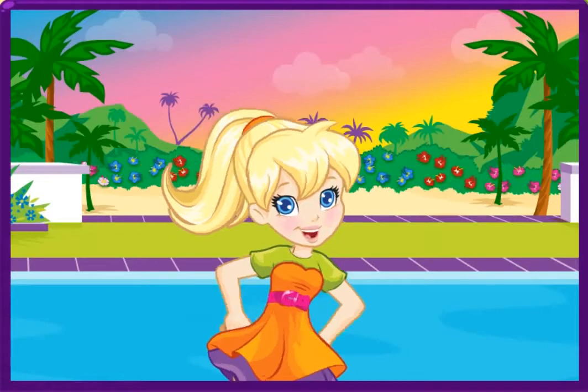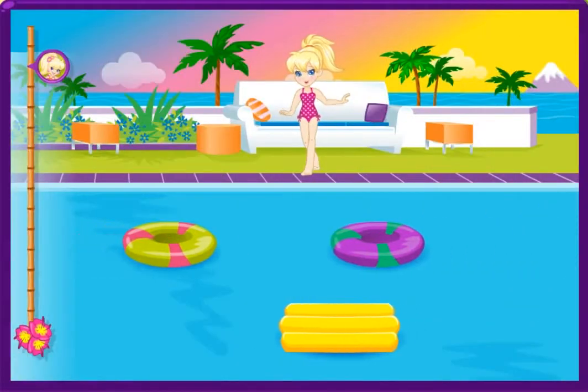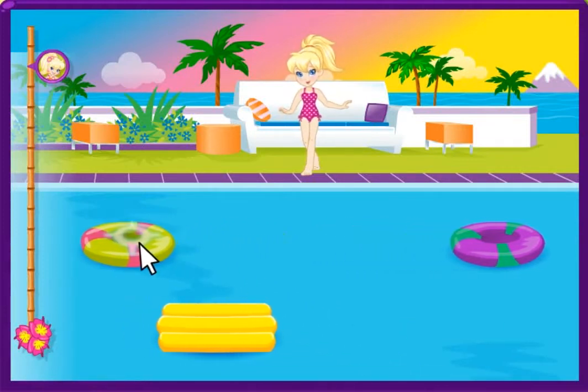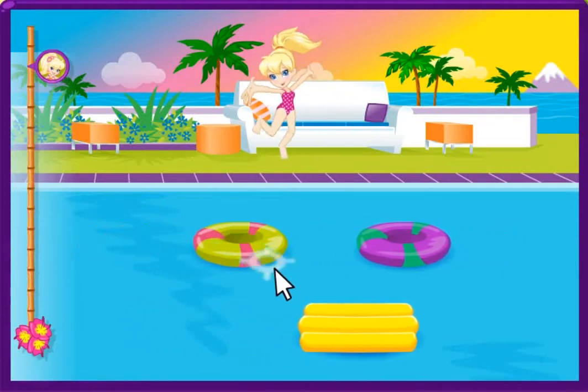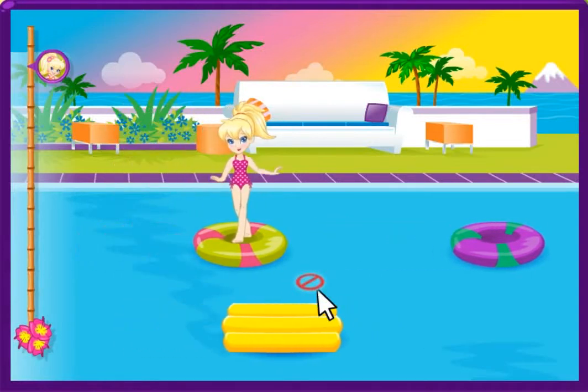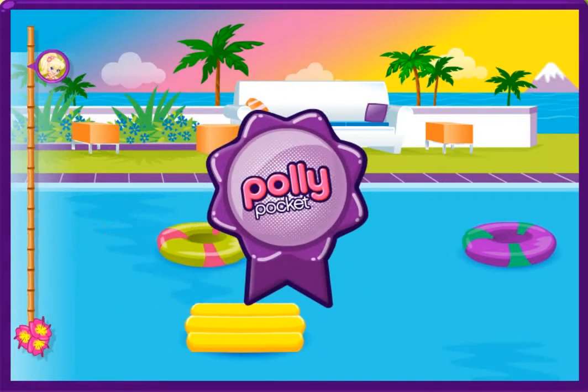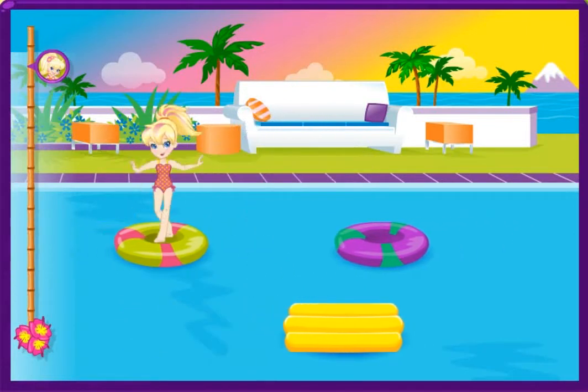Ready? Time to leap for luau leis! Help me jump to the other end of the pool. Move the mouse where you want me to land, then click to have me jump. Make sure I don't land in the water — I don't have time for a swim. If we reach the other end without falling in, you win a badge! Ready to go? Let's pool jump!